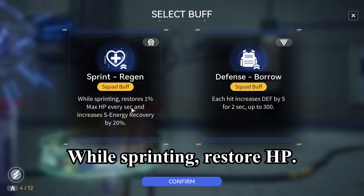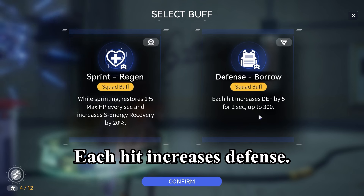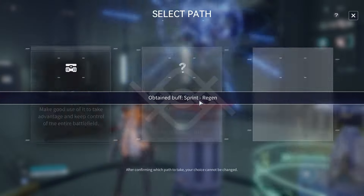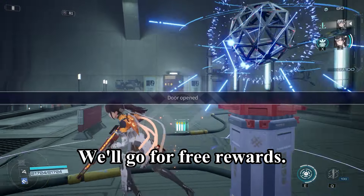Options available: while sprinting, restore HP; each hit increases defense. We'll go for survivability — why not? And we'll go for the free rewards.